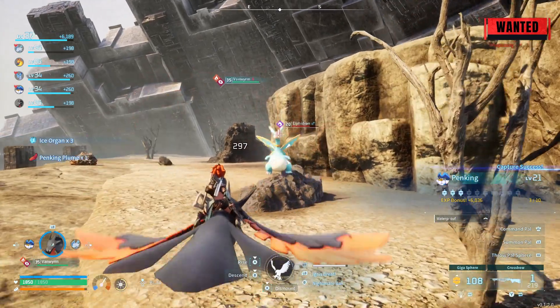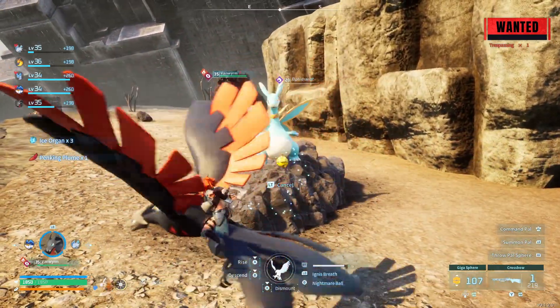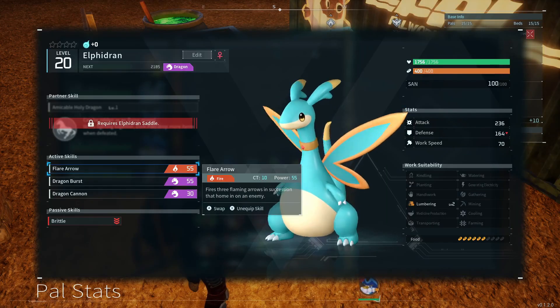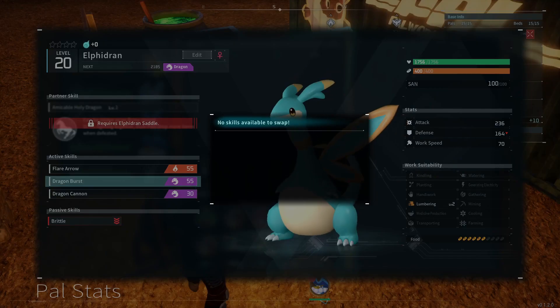The next one is another I haven't seen before — the Elphadrian. It looks like it's fire/dragon, although the type it has is only dragon, and it's good at lumbering. I believe you'll be able to ride this one, and it makes dark PALs drop more items when defeated, which is pretty neat.